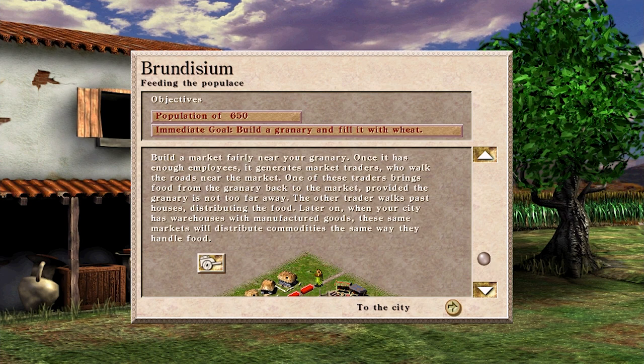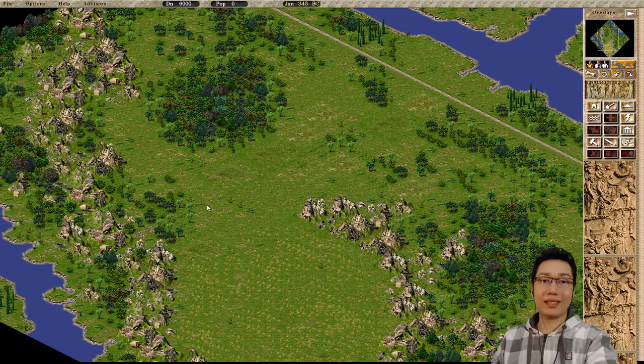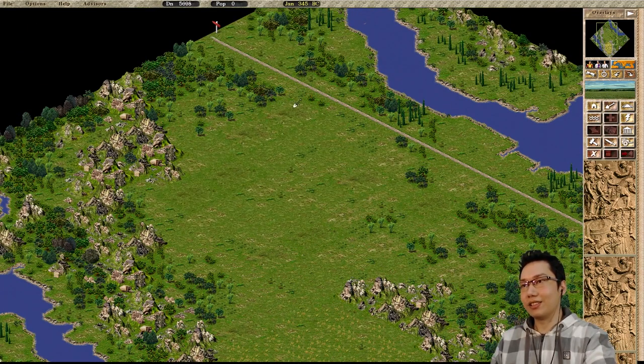Alright, welcome back to Caesar 3. We're here on mission number 2, Brundisium — feeding the populace. Looks like we're gonna get a bunch of people and build a granary, fill it with wheat. So let's get things started here. Welcome to mission number 2 in our replay through Caesar 3. Let's clear up some land here.